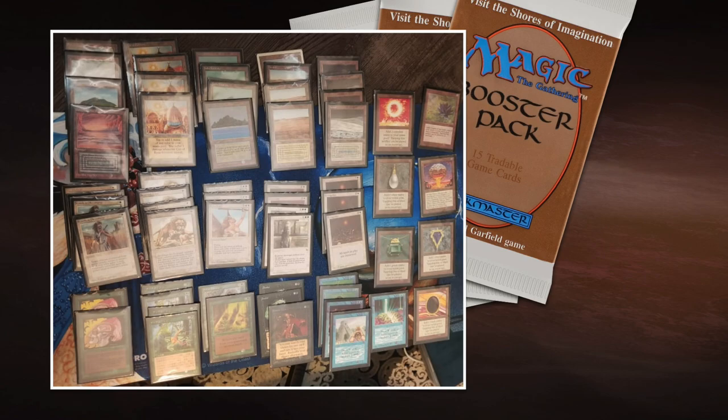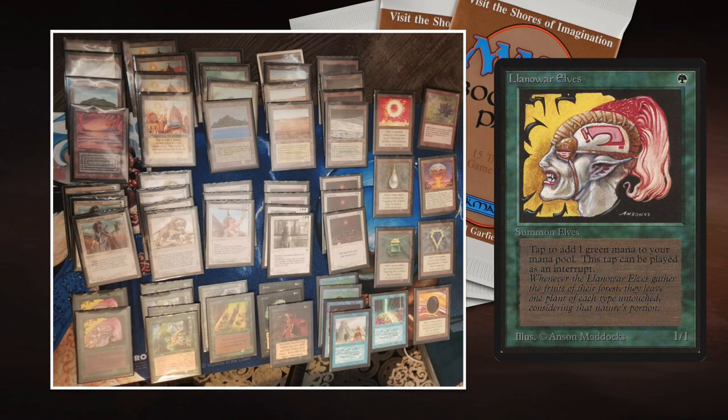One thing I've noticed is that Chad is playing with four Savannah Lions and only two Llanowar Elves and no Birds of Paradise. Chad mentioned he felt he doesn't need Birds of Paradise because he has enough mana. If the color plan is working, I would definitely play Llanowar Elves — they become a pure mana ramp spell. I would consider adding two more Llanowar Elves and taking two Savannah Lions out, but I'm curious Chad why you made that choice.